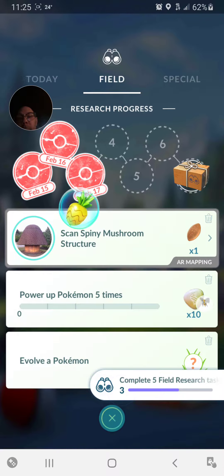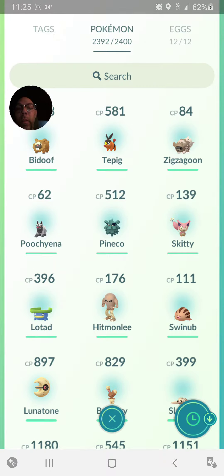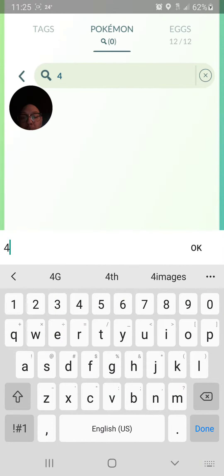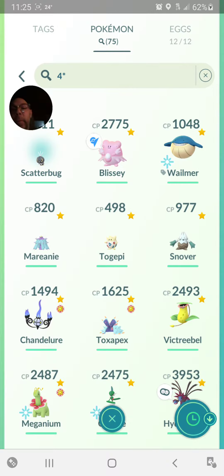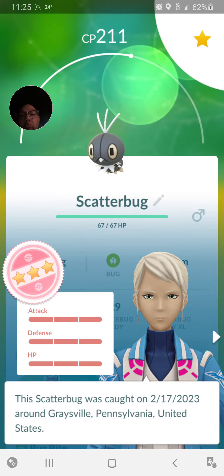Well, there's one right there. So we're going to come over here to this little guy, and we are going to do this, because this is how I like to power things up. Four stars. Scatterbug. What better Scatterbug to power up than that one?